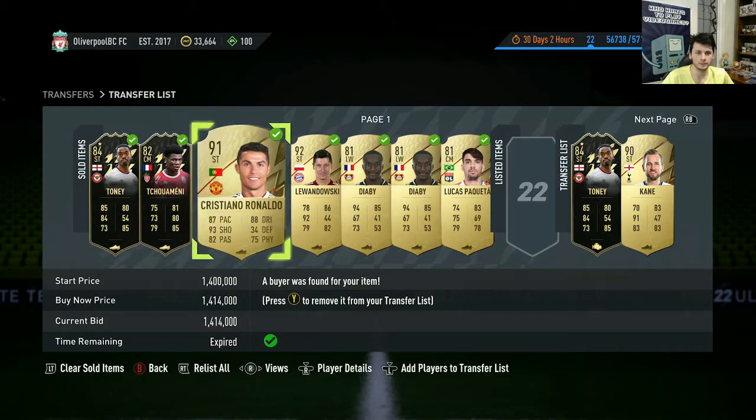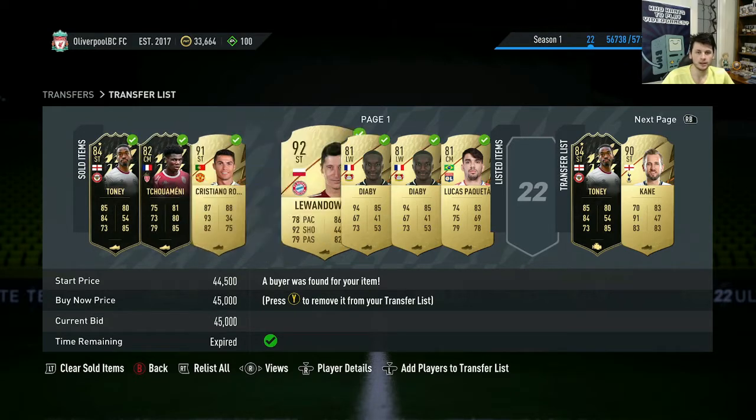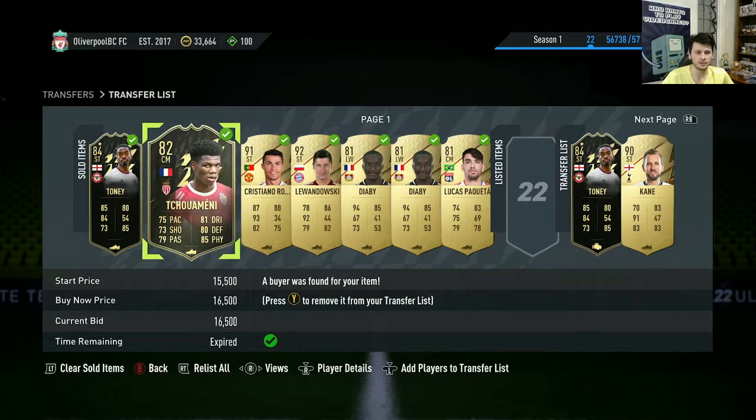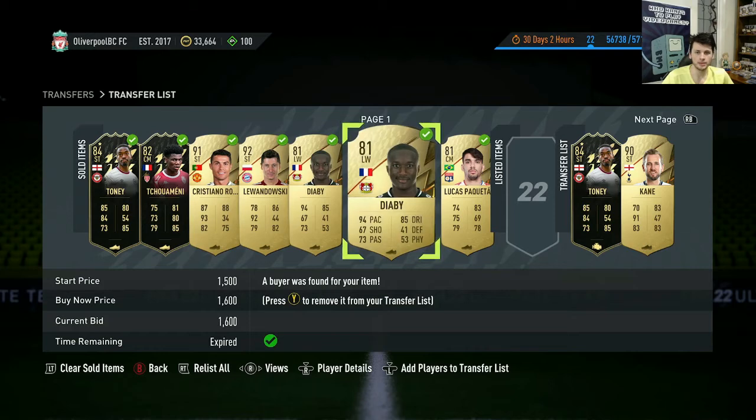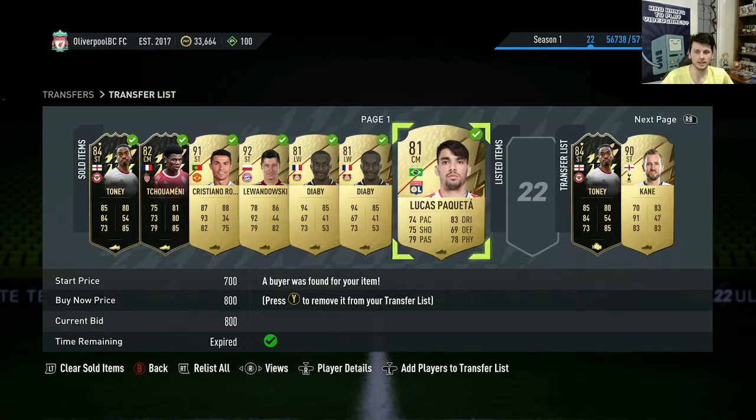Yes, I did get the red Luis Suarez. I sold one of my Tonys, my Chimani for $16,500 — I bought him for $10,500, so I made about $4k profit. Sold my Lewandowski and a couple of DRBs — this one was a left middle and had an engine if you're wanting White Soul for more — and then a Lucas Pequeta.